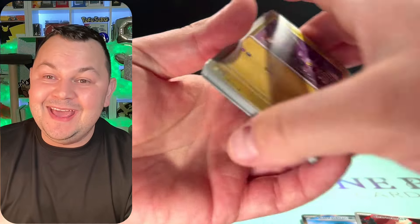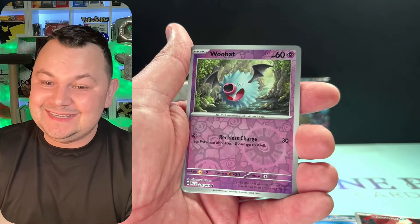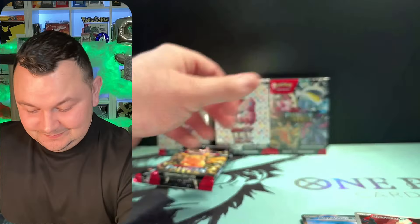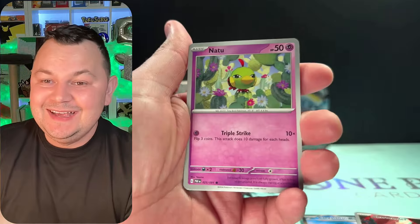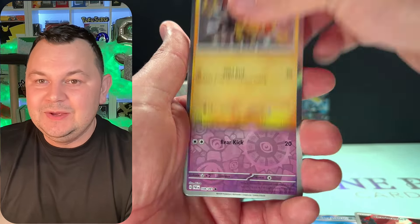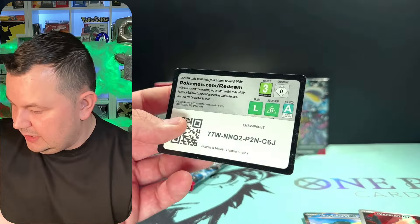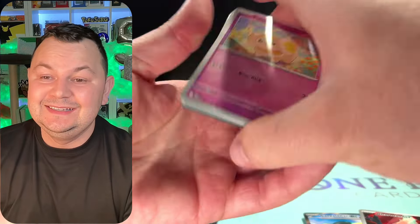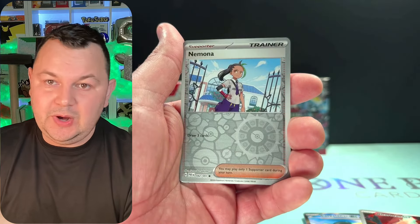Can we end it off with some banger SARs? A Bubble Mew SAR would be nice. I'm actually very happy right now with the pulls. We got the Shanks baby shiny and the Heat Rotom — another great card. Shanks baby shiny, that's beautiful.